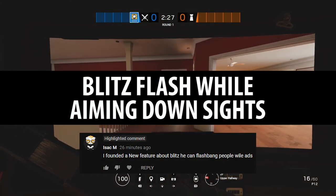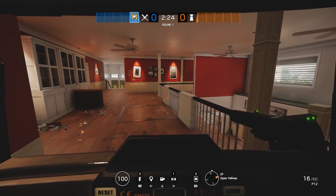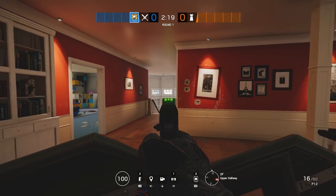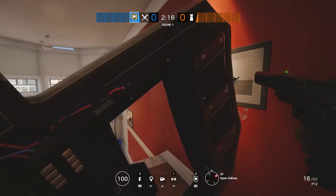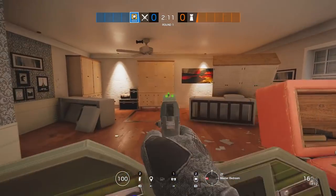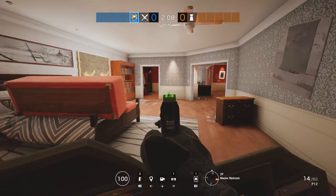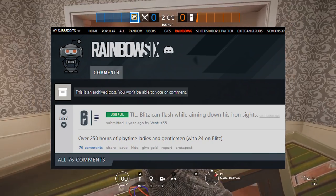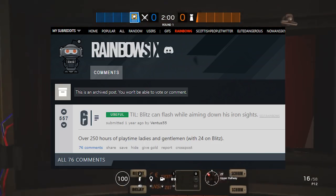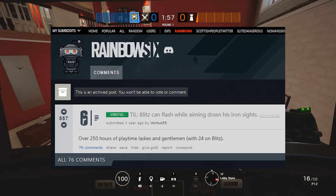The next myth comes from my comment section. Isaac M. said he found a new feature about Blitz — he can flash while aiming down his sights. I certainly haven't covered this in a Mythbusters before, so I went and tested it. And yeah, it is the case, but it's not new. I searched it and found a Reddit post from December 2016 showing this in action. So it's certainly not a new feature, but I had been a long time without knowing that existed. Let me know if you guys knew that was a thing, but it is confirmed.